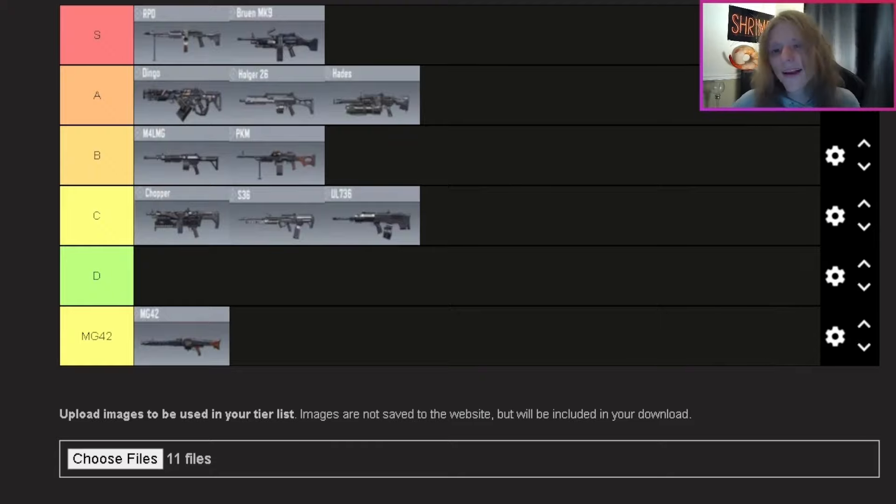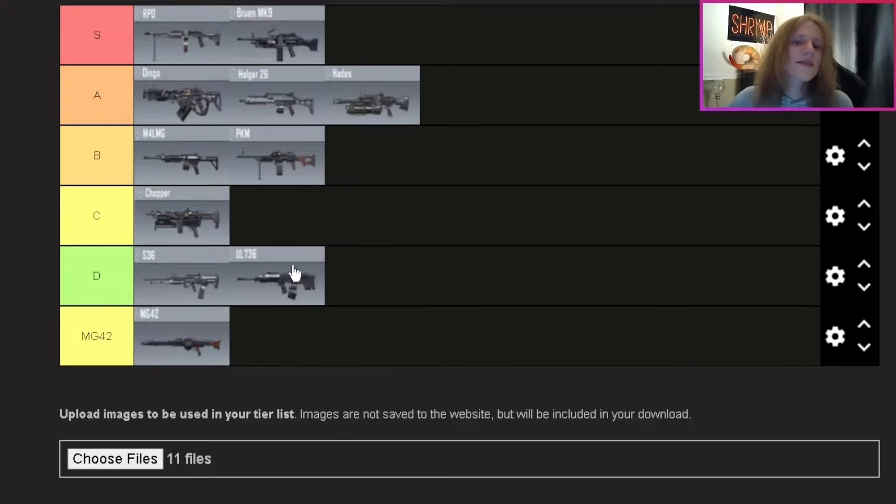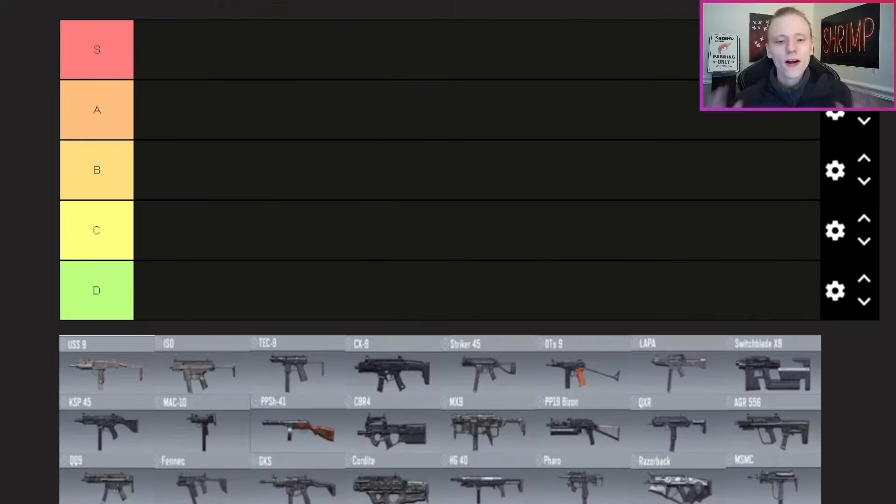There's my LMG tier list for COD Mobile. I didn't put anything in D tier, so I'm actually moving the S36 and UL down to D tier since I would use the Chopper over those two. I'd rather use the PKM, M4 LMG, etc. over them. Not many LMGs compared to assault rifles, but speaking of which — we're moving on to SMGs next.